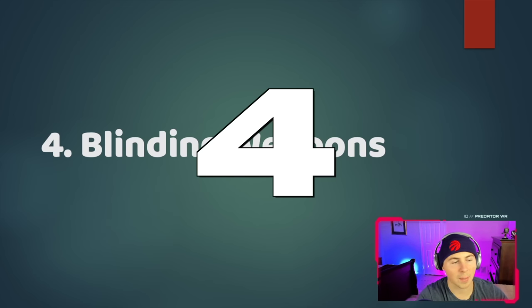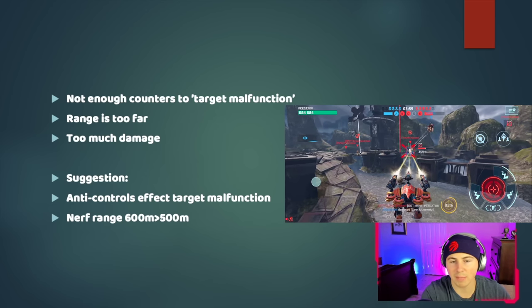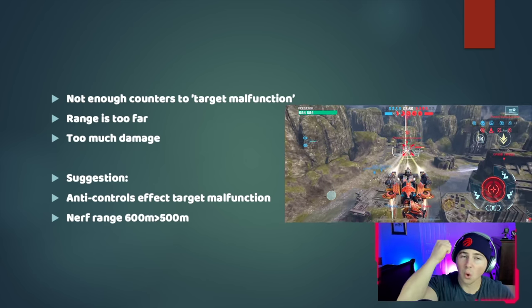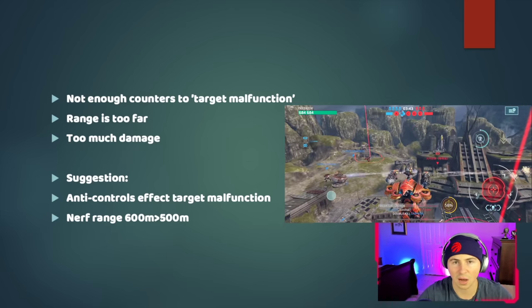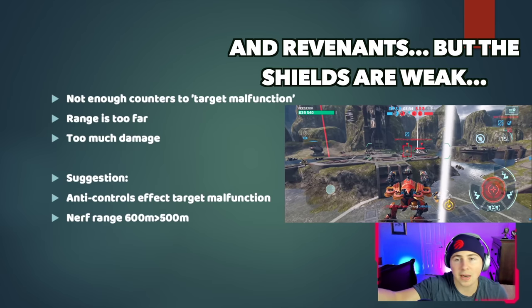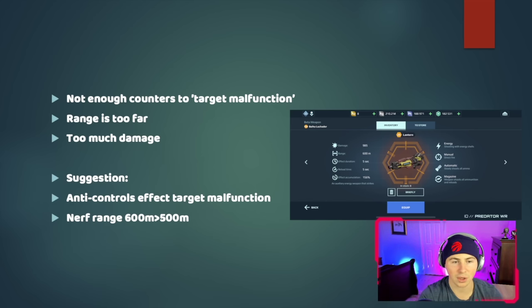Number four is the blinding weapons, especially the Dazzler and Lantern. To start, there aren't enough counters to the target malfunction — that's what makes these weapons so annoyingly good. You really can't counter it unless you have an Aegis shield or a physical shield. Aegis shields aren't very strong, nobody has hundreds of thousands of HP of Aegis shield, and nobody runs physical shields anymore. The only meta robot with physical shields is the Arthur, and no one's running Arthurs in Champion League.